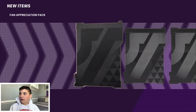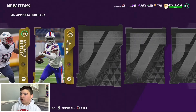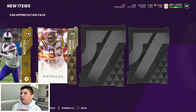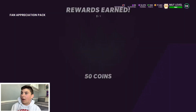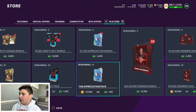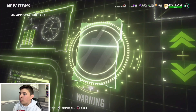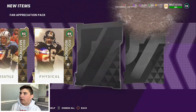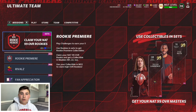We have enough coins to open two fan appreciation packs, so let's open them right now. Here's the first one — gold to start out, not good. Another gold, ultimate legend but no rings, 92 overall, draft 95. So yeah, this is actually a terrible pack, but we do have one more to go. Let's open this one. I'm just asking for one good card that's over 98 overall — that's all I want. 92, 89... these packs are honestly trash.